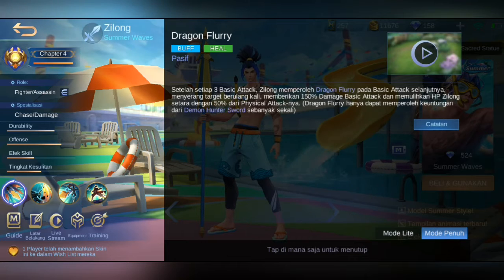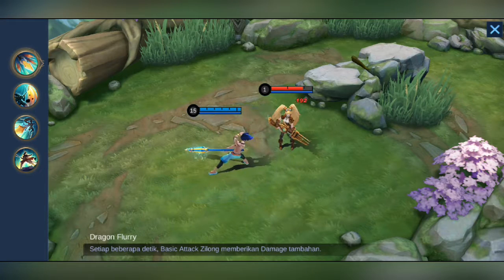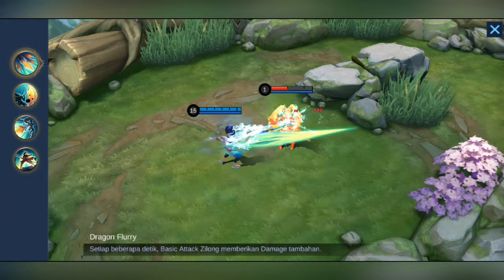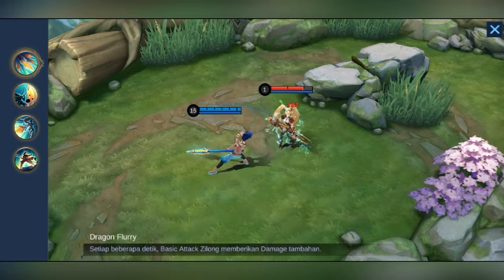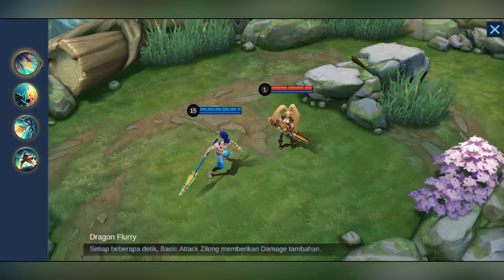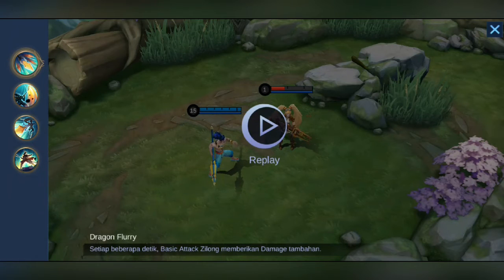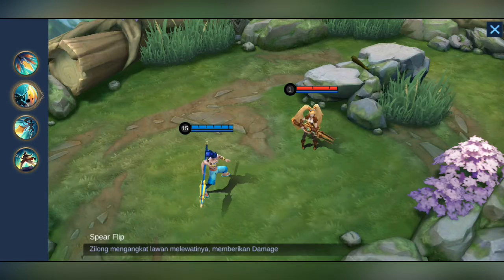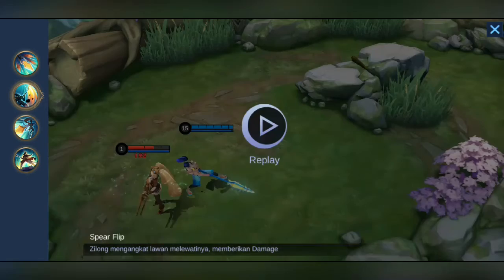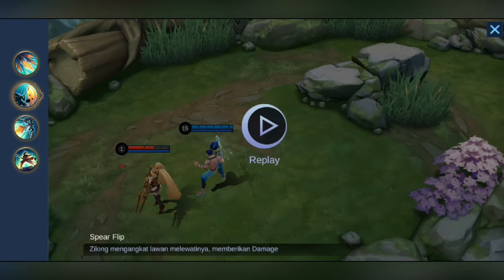Nah kita klik aja skill-nya - kita klik bagian Play. Di sini kita bisa melihat apa efek-efeknya. Basic attack-nya ada airnya - percik, percik, percik - ada airnya. Oke, that's the basic skill. Now skill 1 - wow, the skill 1!